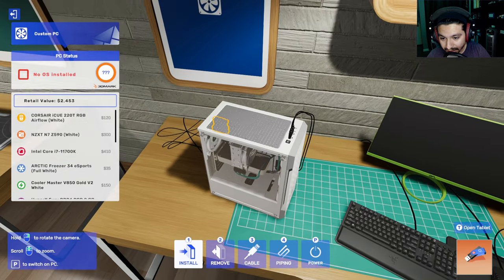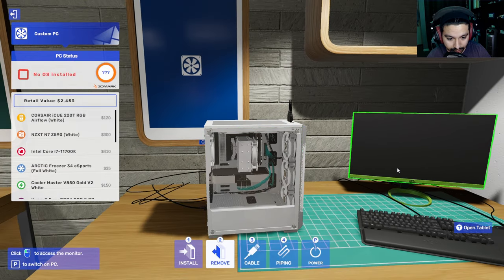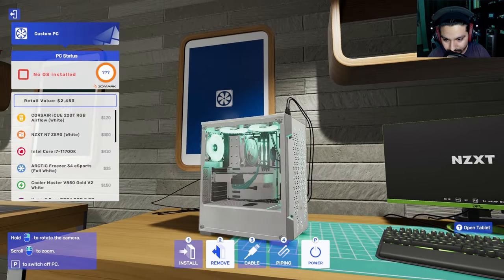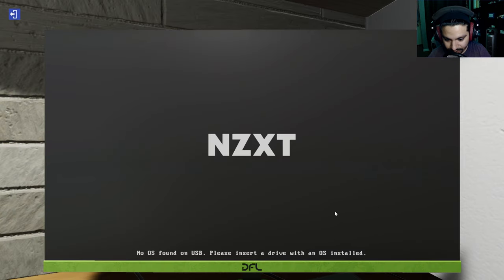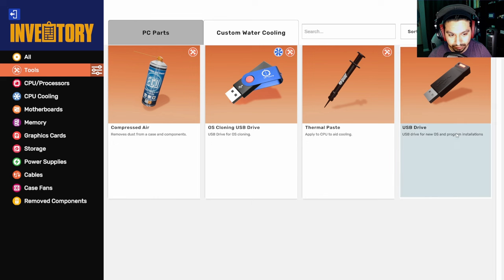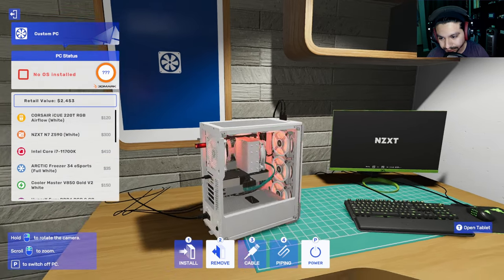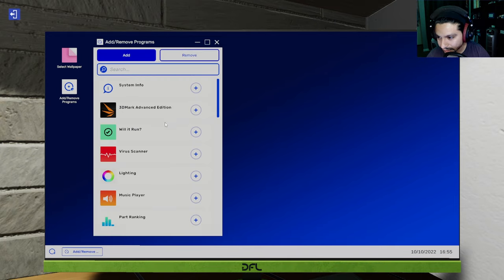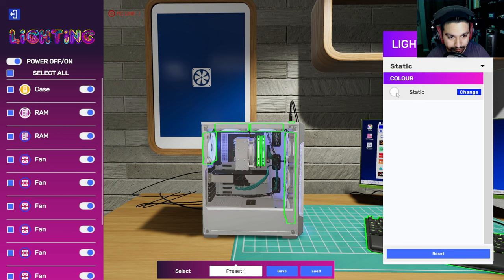We still have to put in a flash drive in order to install the OS - the software. No OS found on USB... now I need a USB with an OS on it. There we go - turn it off and back on, and there you go. Now we're gonna set up our favorite program, the RGB lighting - we'll select all and do static sky blue. That looks cool.